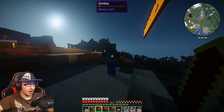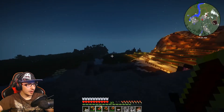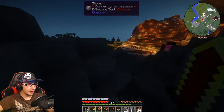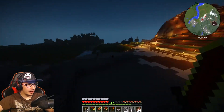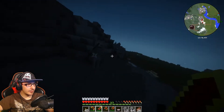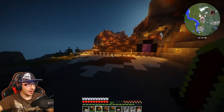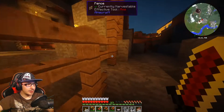Oh my god. One shot, please. Oh, almost. Here's what we'll do — oh, here we go. Here's a skeleton. Hey, you can shoot me, go ahead. I'm just gonna run up to you and — one shot! Oh my god. And I don't think you can enchant these, which is fine.